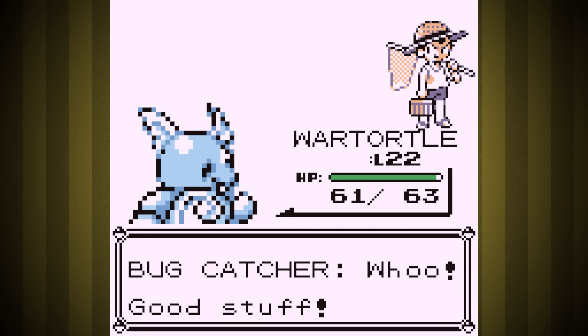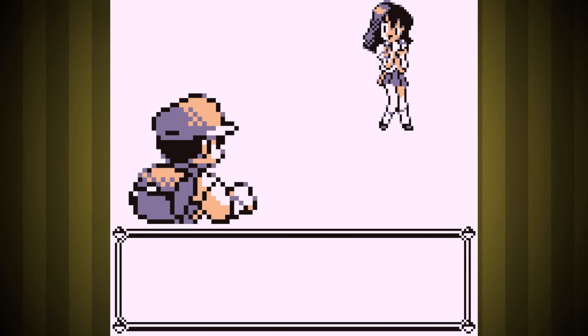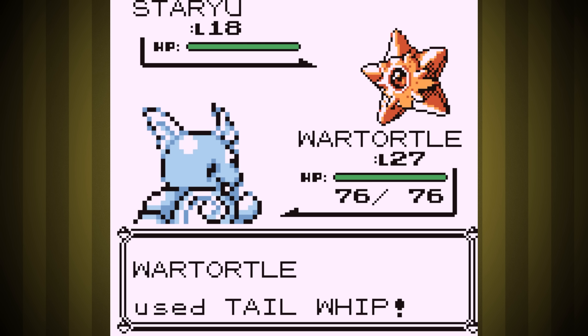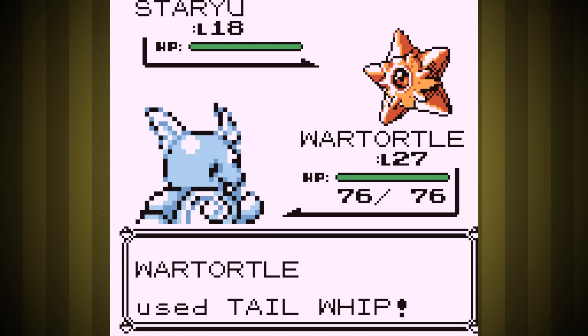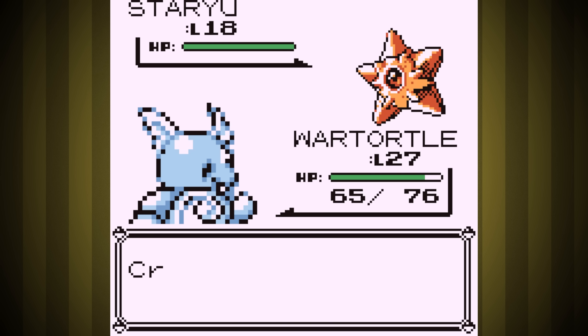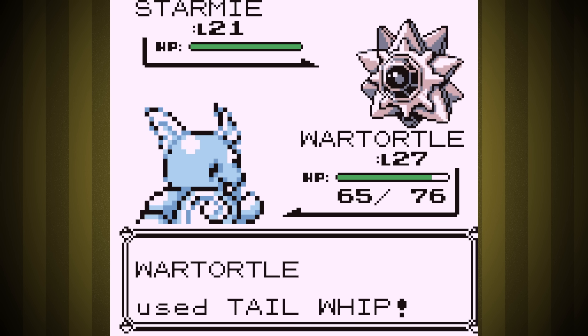Once that's done, we can grab those great TMs from the SS Anne, beat our rival, get the Cut HM, and then go get ourselves a new Pokemon. Back at the Water Gym at level 27, now we have Bite, so it's super easy to take them out. The 256 glitch kicked in and Starmie missed a tackle — it didn't matter at all, but at least it was funny. That gets us the TM for Bubble Beam, and I'm going to use it right away.